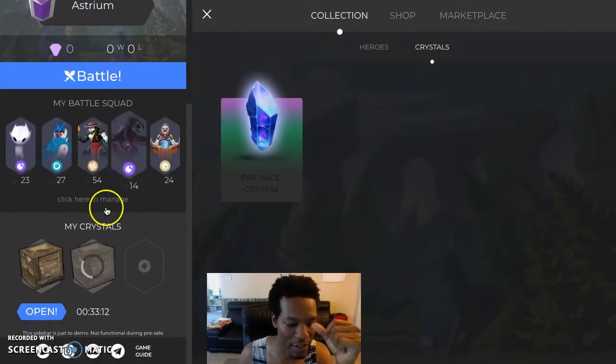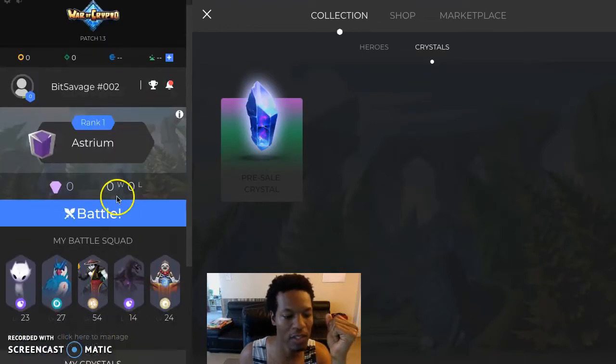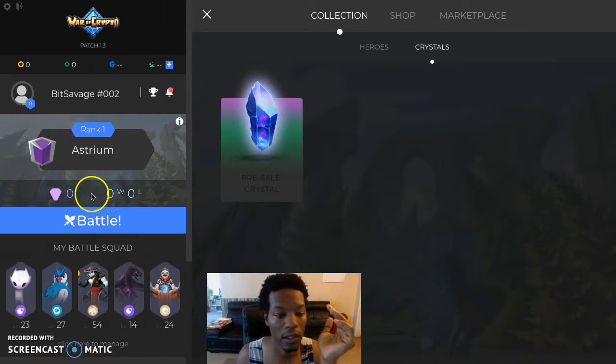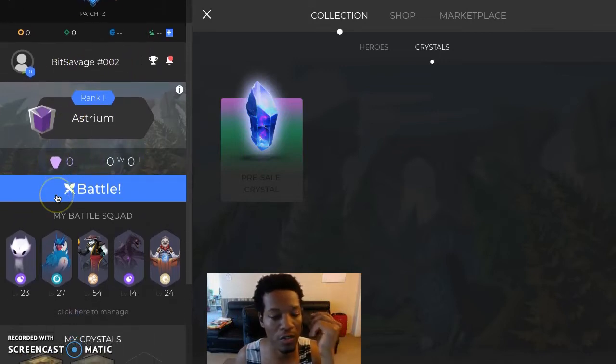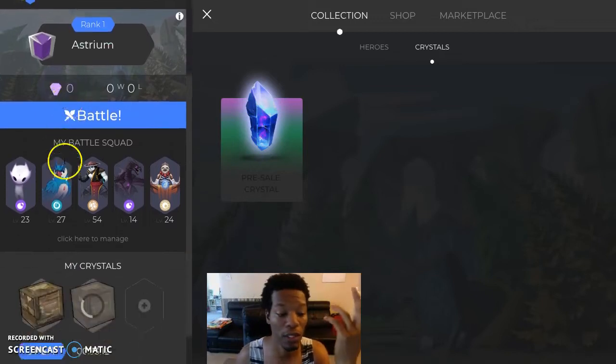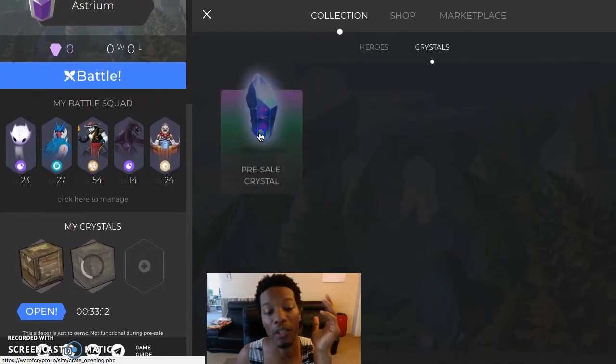This sidebar is just a demo — not functional during pre-sale. So this is a demo of what your platform or profile would look like. You've got your name, your rank, wins, losses, your crystals, gems, battle squad. Without further ado, let's just click on that crystal and open it up.